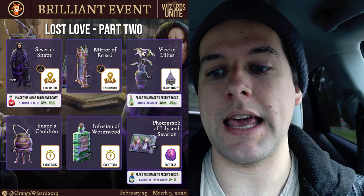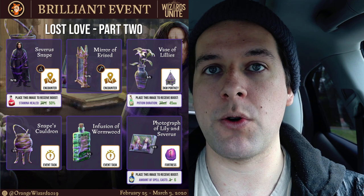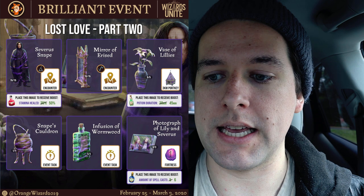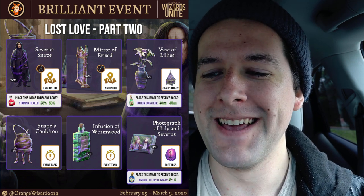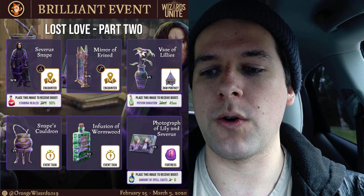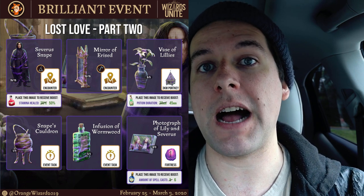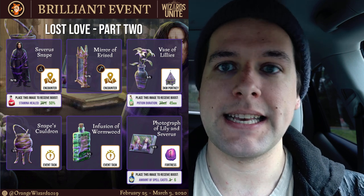Next you have Snape's Cauldron and the Infusion of Wormwood, which are both event tasks. You'll get those from going over the steps I'll talk about in just a second. And then the photograph of Lily and Severus — which never actually happened and was taken straight from the movie — is something you can find in Fortresses. It will make your amount of spell casts when you use Potent Stimulo potions bump up from 5 to 6.